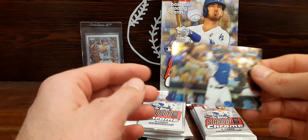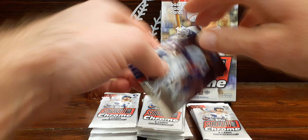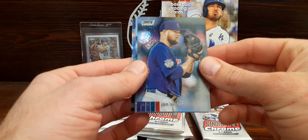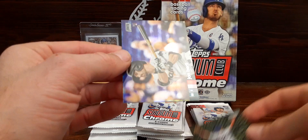We have the Longoria — nothing there. Will Smith — he was kind of a surprise guy, had a quietly productive year in a World Series. Interesting to see how he does coming up. Another Cub — Ernie Banks, that's a cool one. Stacked with Cubs on this one. We have Andres Muñoz — there's a base rookie.